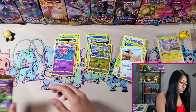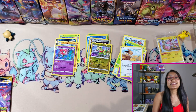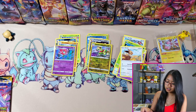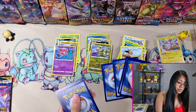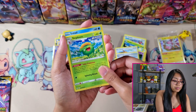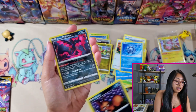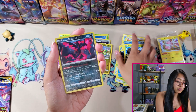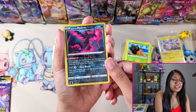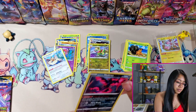Moving on to the next Rayquaza pack from the Build and Battle Kit. This kit has not been good to me so far. I'm hoping we get something other than a holo. We got Dark Energy, Dream Ball, Stormy Mountains, Skiploom, Lotad, Teddiursa, Cryogonal, Nickit, a Reverse Holo Moltres — that's pretty cool, I actually don't have that card yet. I don't have the holo version of this yet so that's awesome. And a Stoutland non-holo. This was a Reverse Holo Rare and it's a Moltres, so we're sleeving this one up.